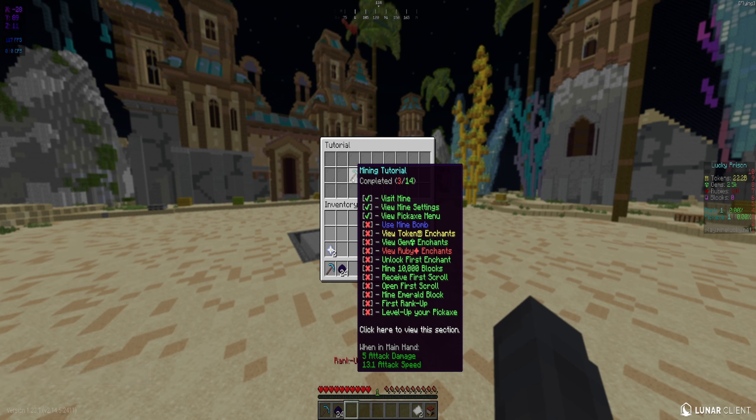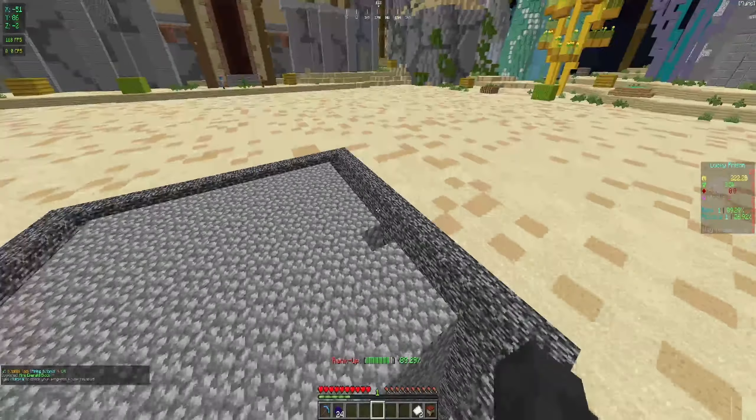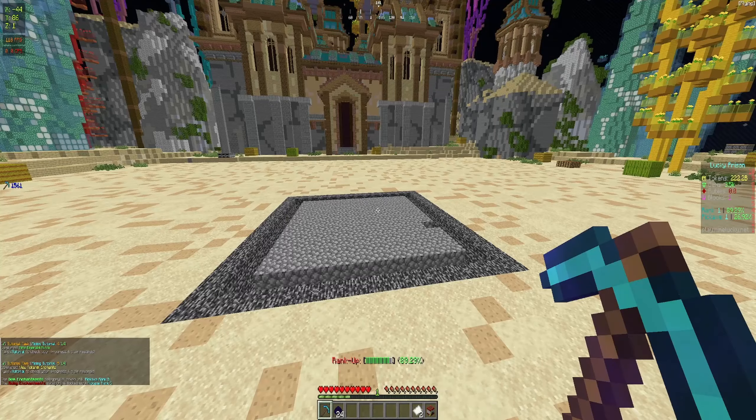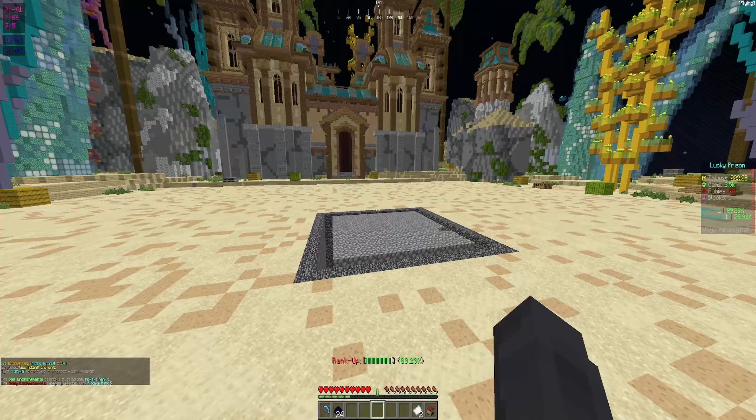We've got to view the token enchants, gem enchants, ruby enchants, unlock the first enchant, mine 10k blocks, and get the first scroll. All of these should be fairly easy. Devil block is right here — I know sometimes it's pretty hard to get. We need to be ranked at level five. So before we finish with the tutorial, let's pop open some of these black market crates.